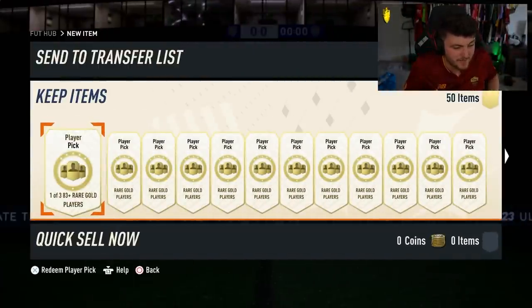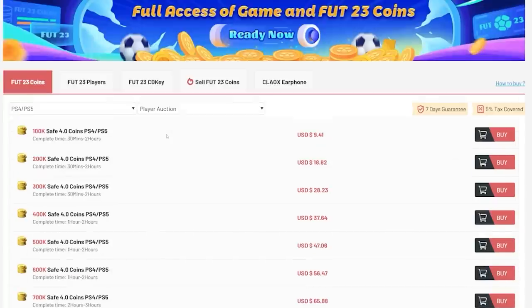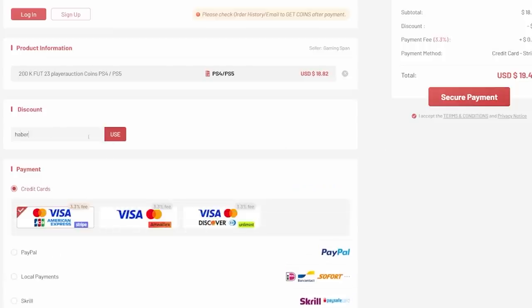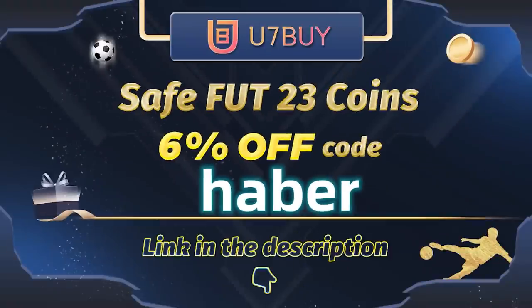EA have finally dropped Shapeshifters, and this could be one of the best promos of the entire year. If you guys want cheap, fast, and reliable footcoins, check out u7buy.com — there is a link in the description down below. Make sure to use the code HABER to get yourself 6% off all of your purchases.